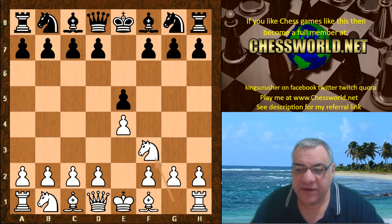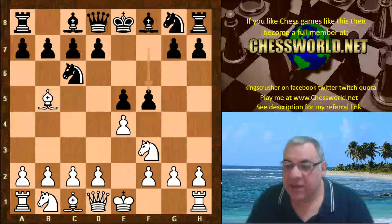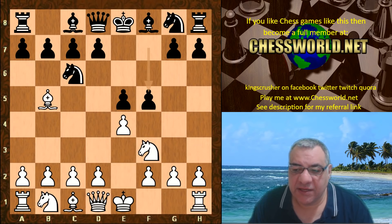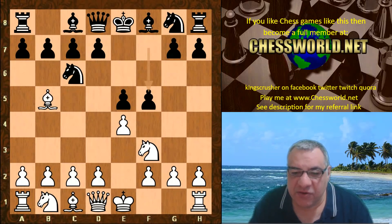The moves are e4 e5 Knight f3 Knight c6 Bishop b5, and now the super aggressive move f5. This is actually a favorite of FIDE master Mark Lyle, who I've played once or twice — a very dangerous aggressive player. This is one of the most ferocious openings; if you don't know what you're doing with white, you can be in big trouble.